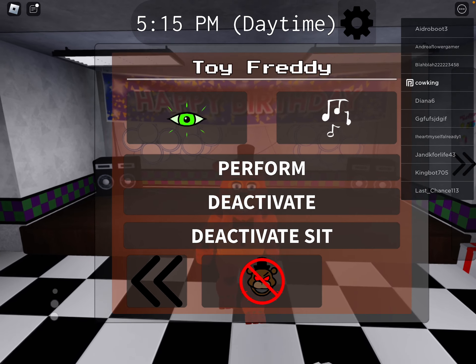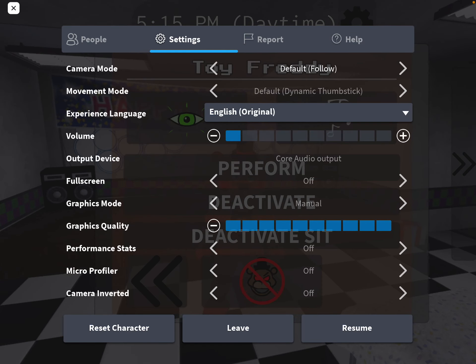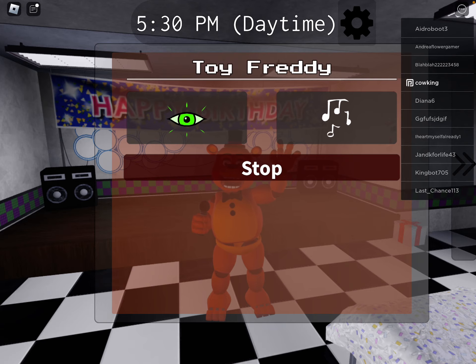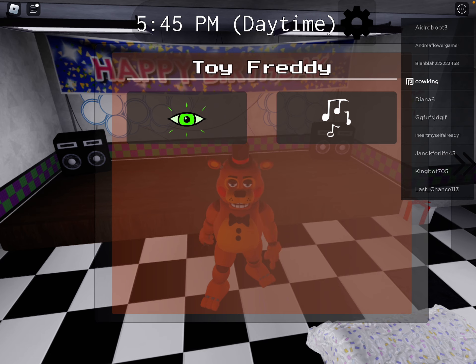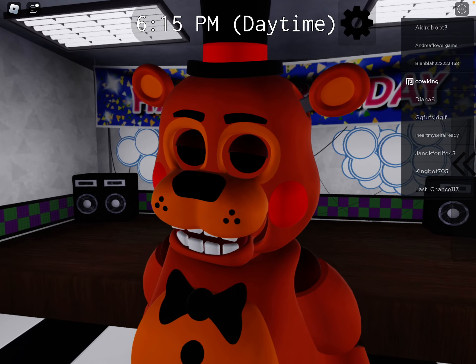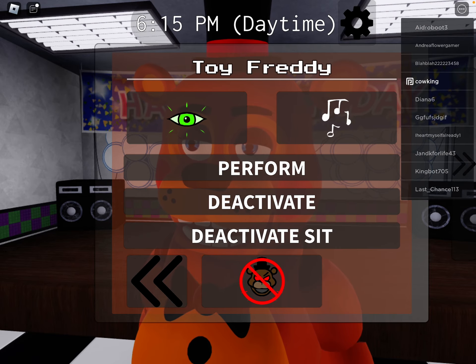Here's Toy Freddy. My vision, you already know. Put this up real fast for the music. There you go, it's a performance. And then there's Detective. Here's Stop. Here's the Sit for him. And this is a new ability where his eyes can turn pitch black, and you can also put them on — just, you can't do that so fast. That's a little bit of a glitch.